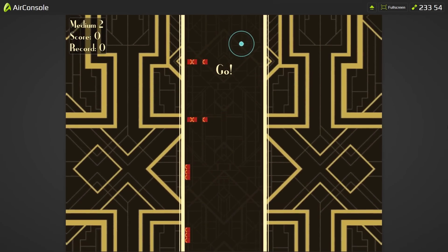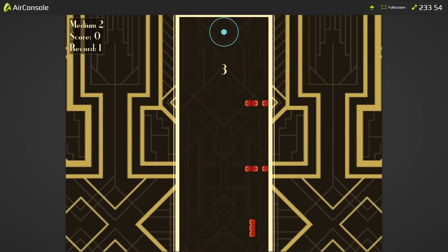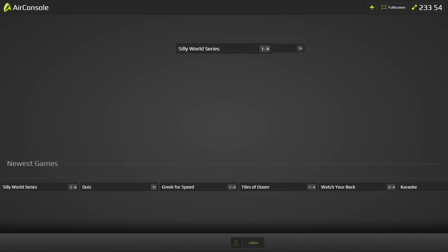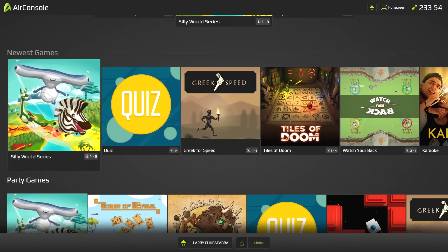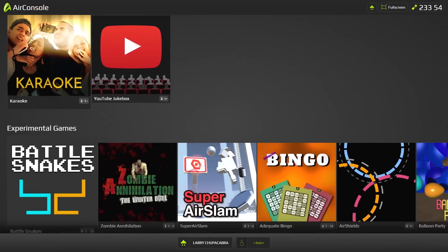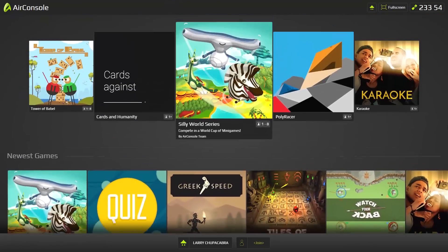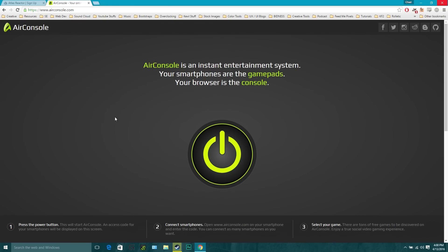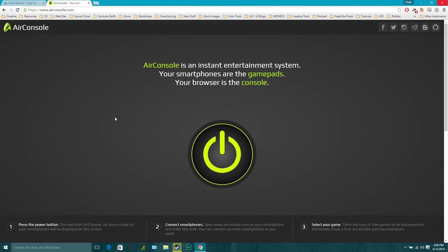So AirConsole — if you're looking for a free party platform powered by your phone, this is definitely for you. You can log in via Facebook or just as a guest, and you're good to go. Head to airconsole.com. I'm not sure if it's in early access or beta right now, but it's certainly cool. I've been your host Larry the Chupacabra — check it out for yourselves, and I'll catch you next time. Toodles everybody!